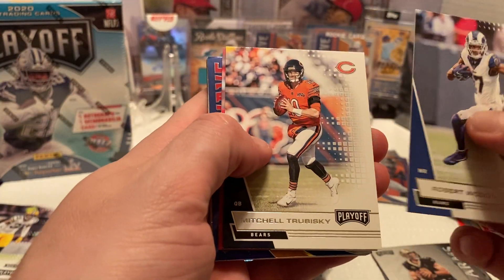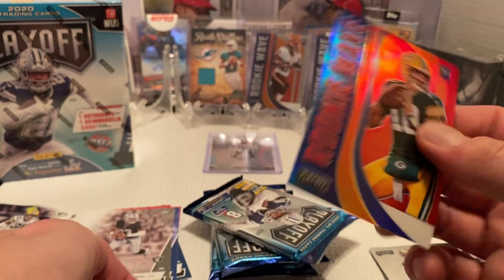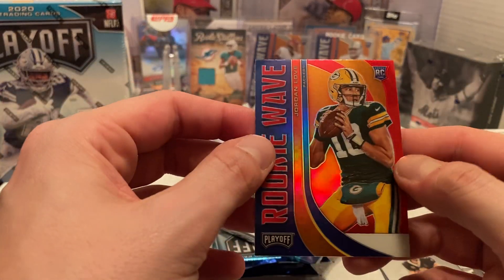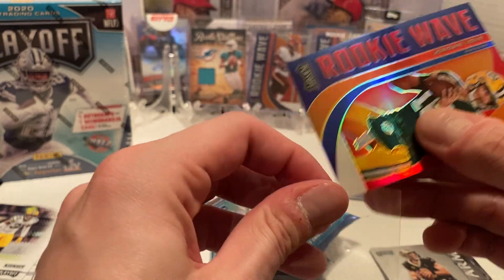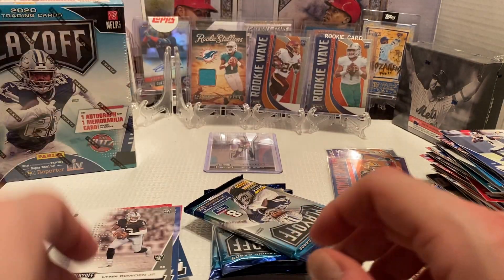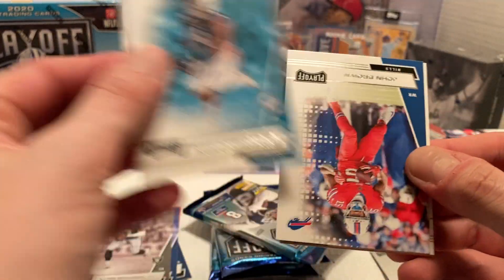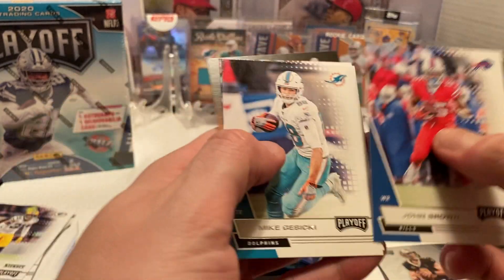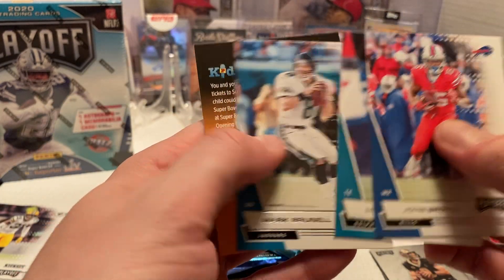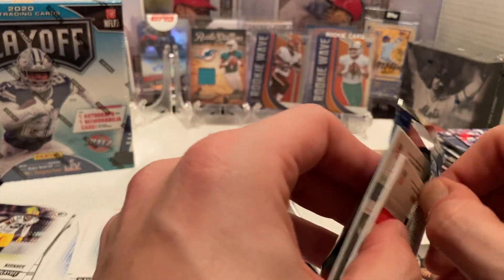We got Robert Woods, Mitchell Trubisky, Ron Bradkowski. Then another Rookie Wave — a Prism one of Jordan Love. Not too bad, sharp-looking card. I like the look of these Rookie Waves — the Prism look and the chrome finish. Then the Gabagi again, John Brown, Gesicki, and Mark Brunell again. I personally will not be using the reporter codes, so feel free to grab them.